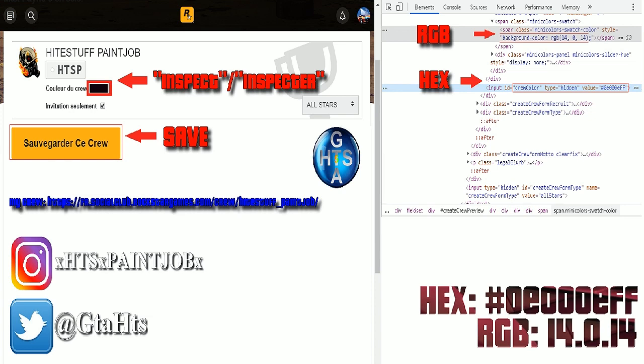Repérez la ligne Background Color RGB, où vous devez rentrer la valeur RGB. Validez avec la touche Entrée de votre clavier également. Maintenant, faites sauvegarder ce crew, puis lancez le jeu. Si vous n'avez pas le temps de noter les valeurs X et RGB s'affichant, je les ai indiqué dans la description de la vidéo.